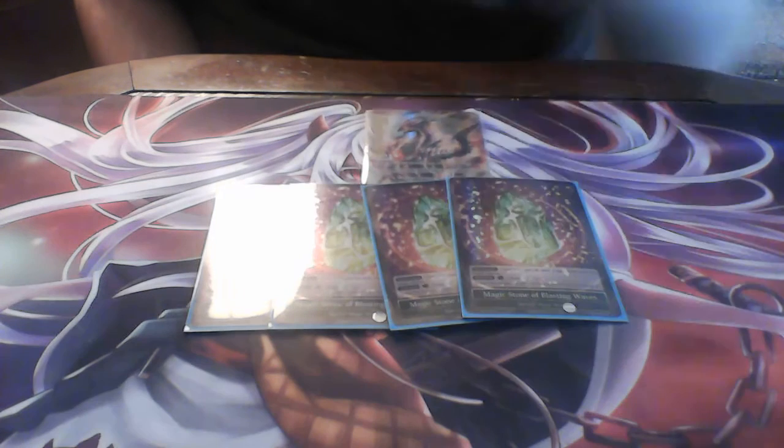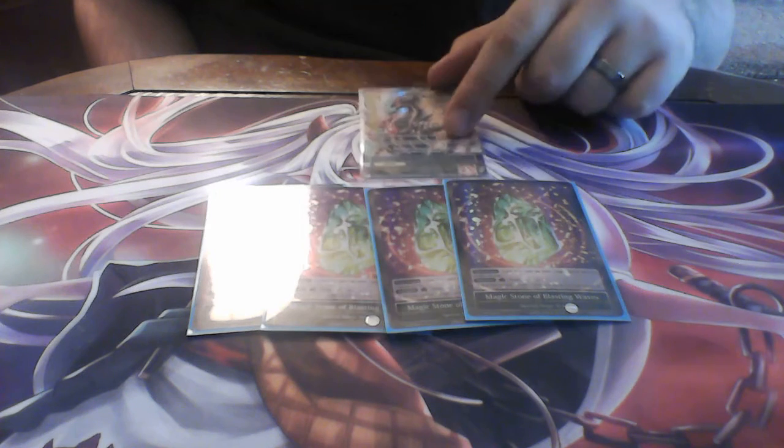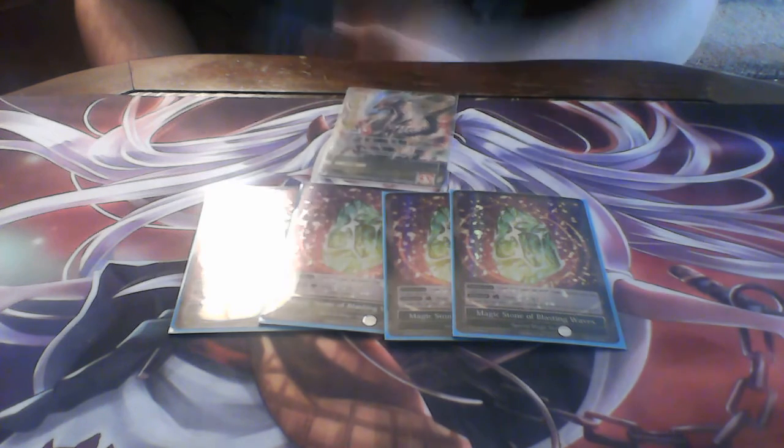For the stones, we have four Magic Stone of Burning Waves. I'm going to be taking these out soon for four regular fire magic stones, but originally I kept them in case I J-Activated Sylvia, because when she's a J-Ruler on the field you lose your fire magic stones being able to produce wind — that's why there are four of those. Before the format change I was considering dropping it to two or three because of a certain card in the deck. The rest of the stones are just regular fire magic stones, since there's no point running anything else in this build.